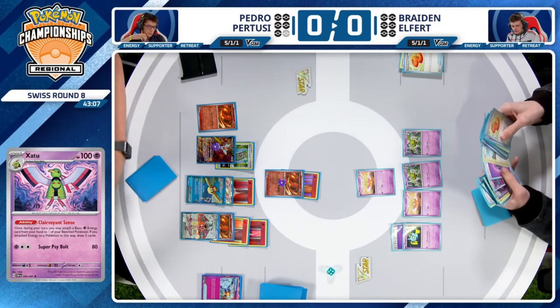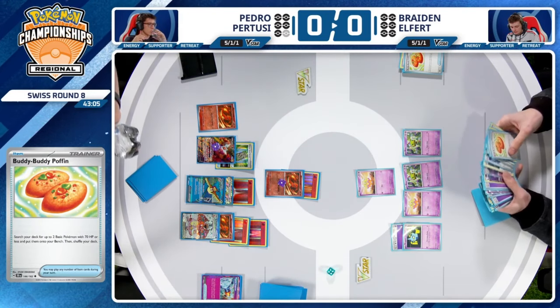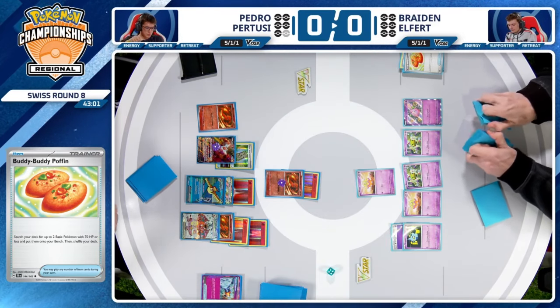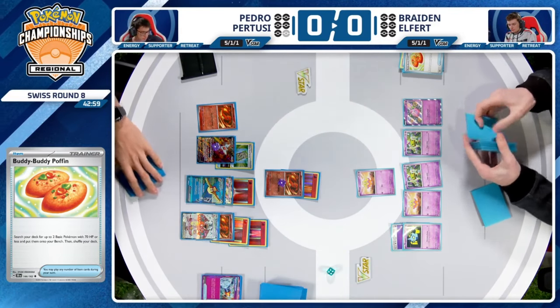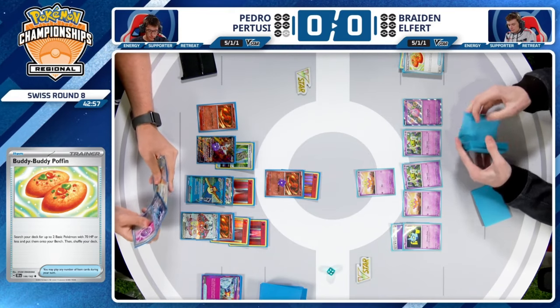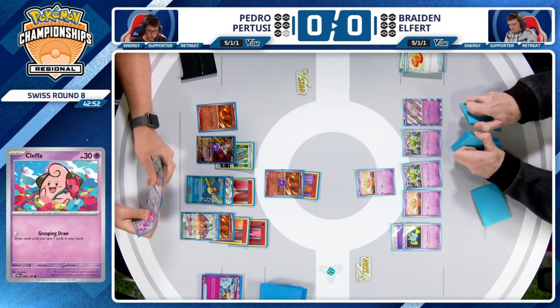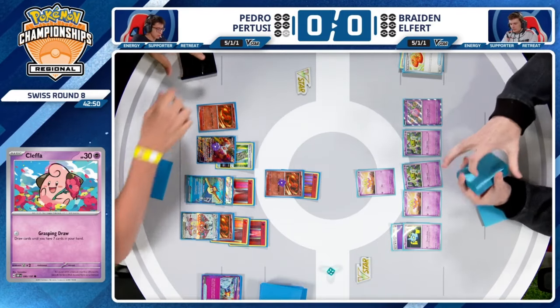Having both energy attachment and draw power in the same card is so powerful, but sometimes the low HP of Natu, the evolution requirement, or maybe just not having the right powerful enough card to justify establishing Xatu makes it difficult to set up.